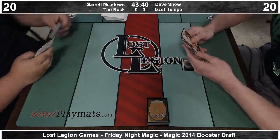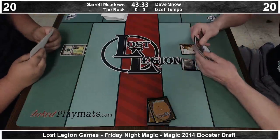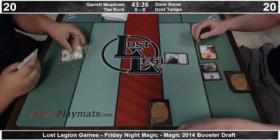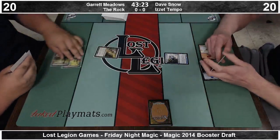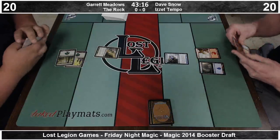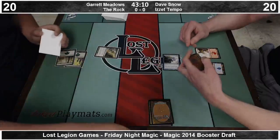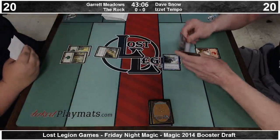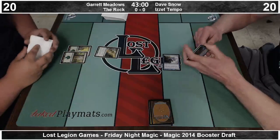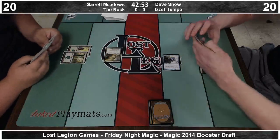On the right we've got Dave Snow. If you watched earlier tonight, you saw him draft what ended up being a blue-red tempo deck with a lot of removal and the typical flyers you would expect, along with a pretty interesting Fire Cat strategy — he's got three of those four-one. Basically because he has the three-power guy that gives all the other creatures flying when it attacks.